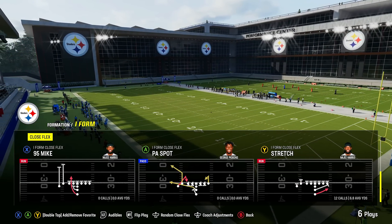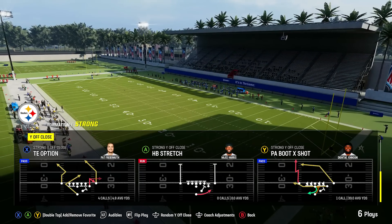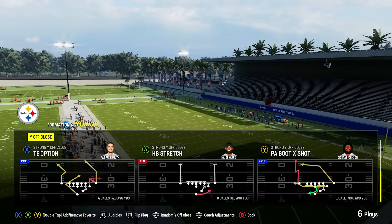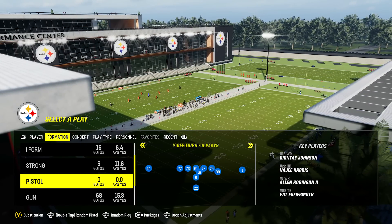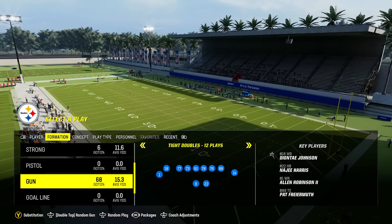They've got a couple solid passing plays as well. Then there's the strong Y off close, another really good formation with some good passes and runs. I have a feeling strong close formations are going to make a bit of a comeback this year with running being better, and it's one of the few under-center formations that has some good passes. They've got a few pistol formations as well, but the shotgun is where this playbook is going to shine the most, starting with the wing slot offset.